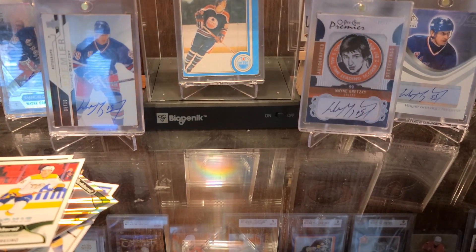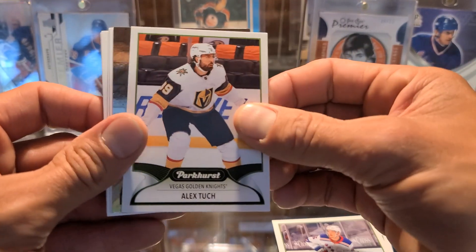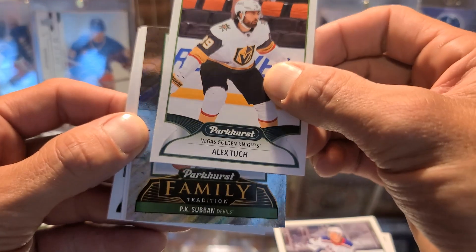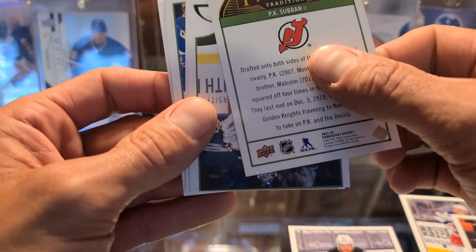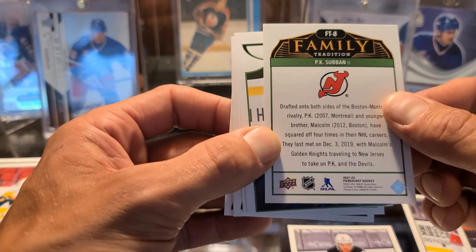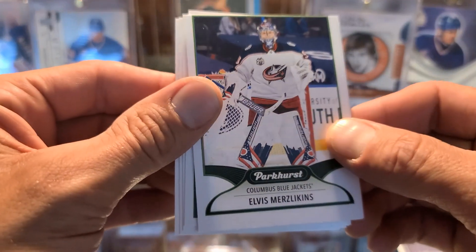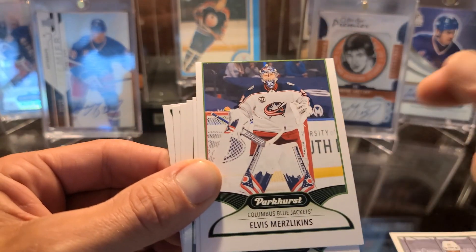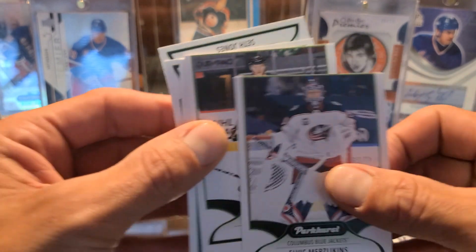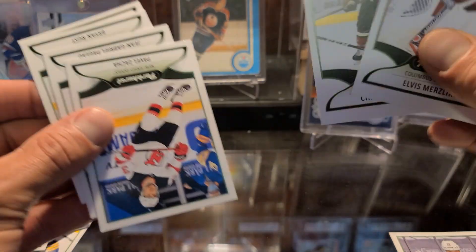Opening up the next one of my packs — let's see. We got something shiny — a Family Tradition PK Subban, nice. Oh there's something upside down in here. We got an upside down card — and look, it's miscut so bad. They cut the top of the card right off. Thankfully it's just a base card, but what the heck. Another miscut one too — we got some horribly miscut base cards.